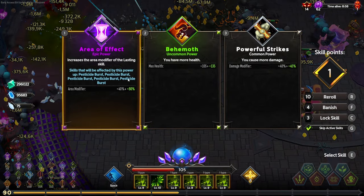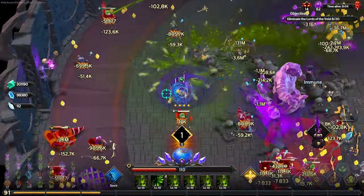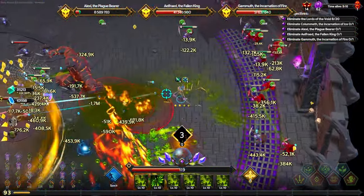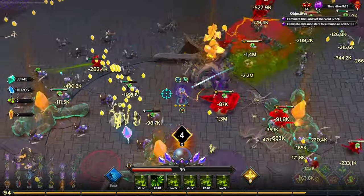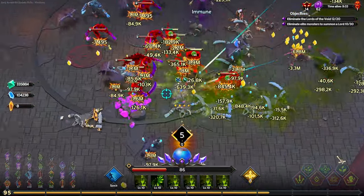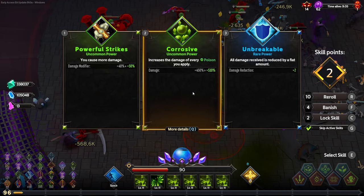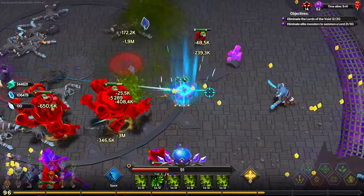We'll grab that nice area armor and then more area of effect. Now, pesticide blast is a flamethrower skill — I do think the area of effect is a bit higher than what the game shows you, and it can be really beneficial to run it. Contagion pops and everything around us dies. I'm going to go for more cost frequency because I feel like we're not casting as fast as we should be, and that could be why we aren't killing as quickly as I'd like.